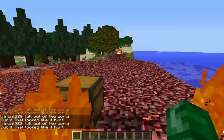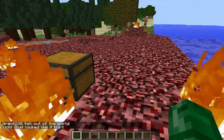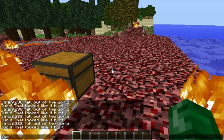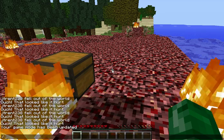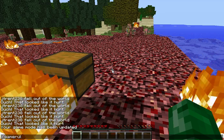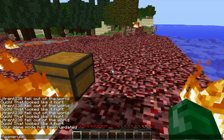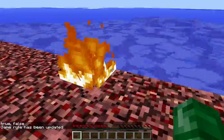Yeah, see — it spawned up here at the top. Let's see what's in this chest. Let me go into survival: game mode zero. I'm going to turn keep inventory on — game rule keep inventory true. So let's look in this chest and put this fire out.